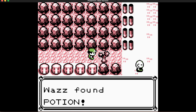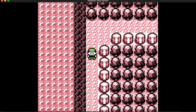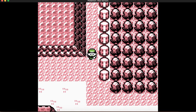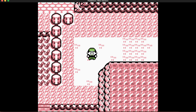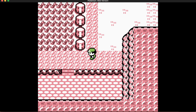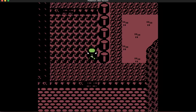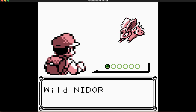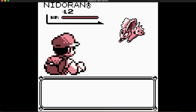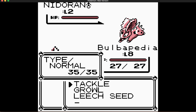A potion — that's three I have right now. Apologies for the video taking so long. Now we're on Route 22. There are a few new Pokemon you can find here. One is Spearow — it's basically just a frailer Pidgey that learns Drill Peck and Fury Attack; not much else to say about it.